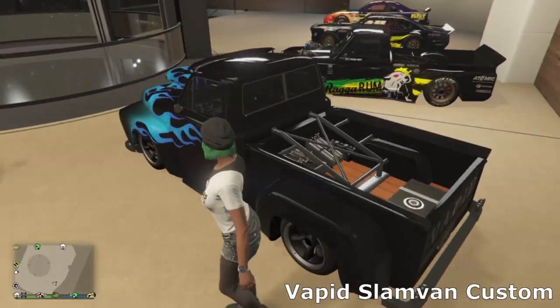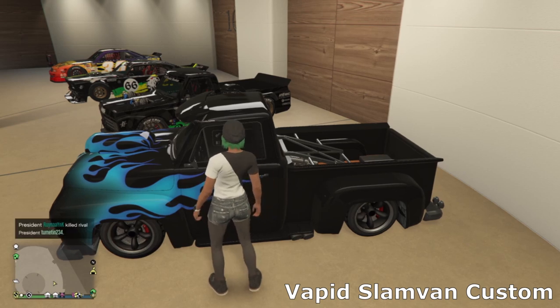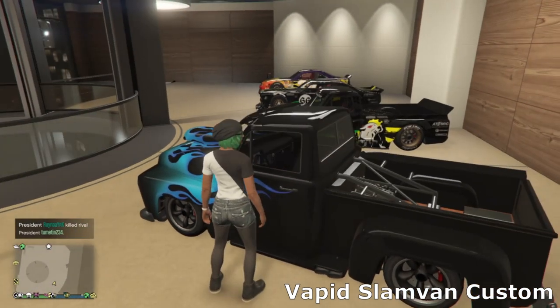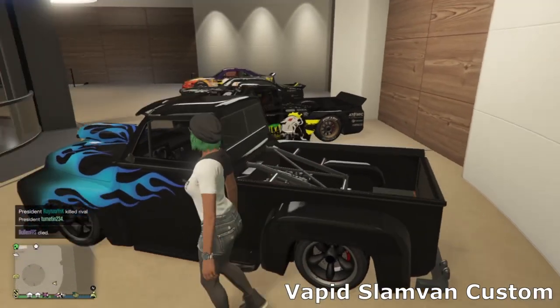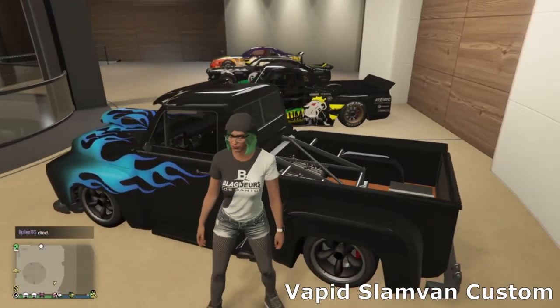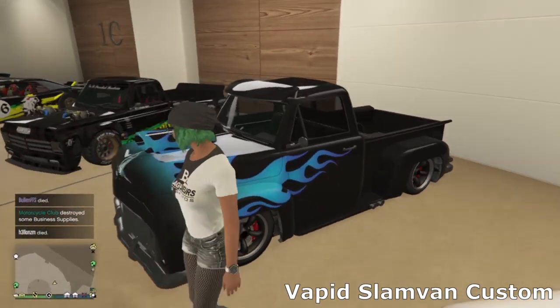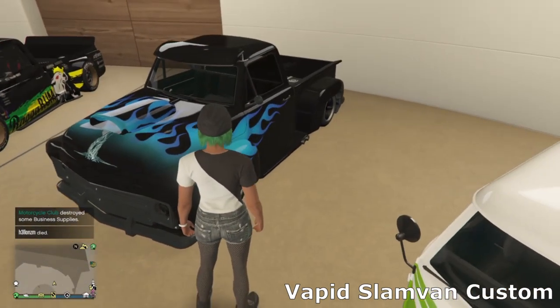Then we've got the Slam Van Custom — the Benny's low rider version. It's a really cool car, not very fast and not great handling, but it looks awesome. I've gone for a sort of resto-mod style with hydraulics in the back, a roll cage, some simple muscle wheels, and a bug catcher with blue flames.